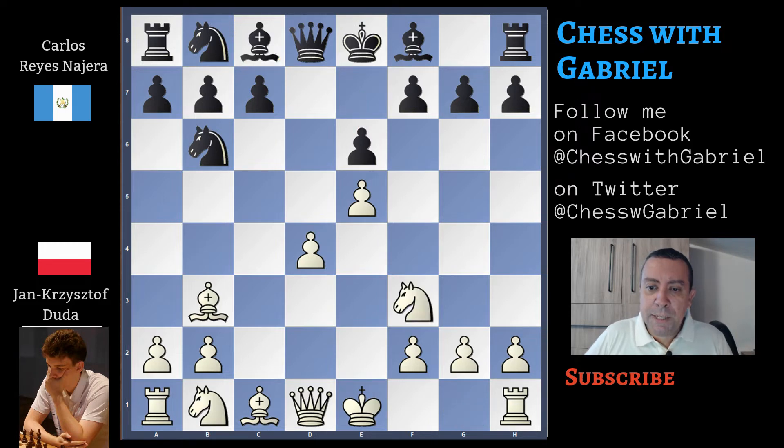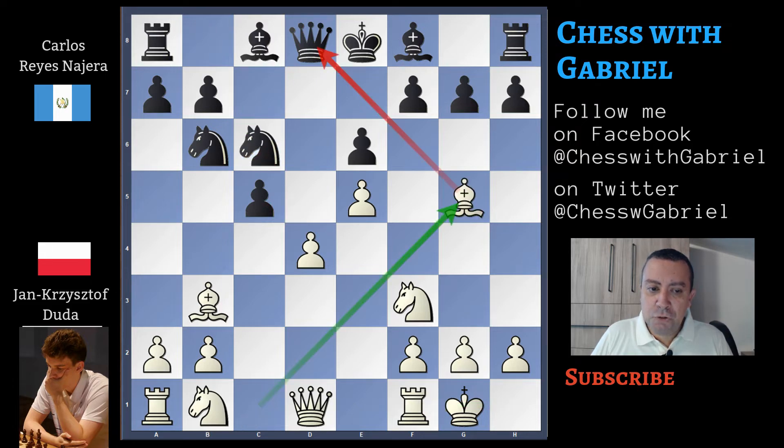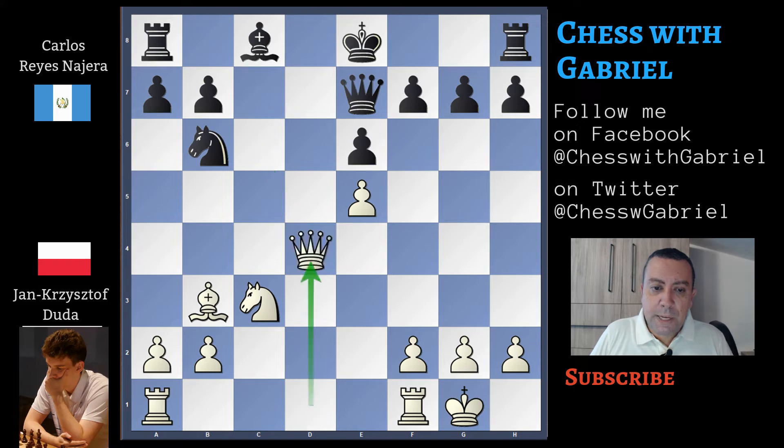Duda replies with Knight F3. C5 attacking the central pawn. Castles for White, Knight C6, and Bishop G5 — Duda develops the Bishop attacking the Queen. Bishop E7 for Black, and now Duda is able to exchange the good Black Bishop. Bishop captures E7, Queen captures E7, and Knight C3. C captures D4, Knight captures, Knight recaptures D4, Queen captures D4.